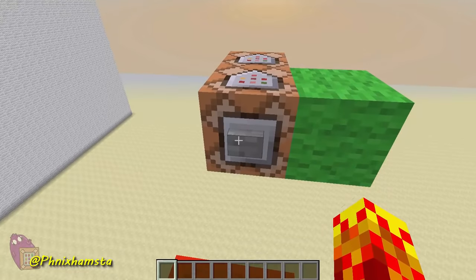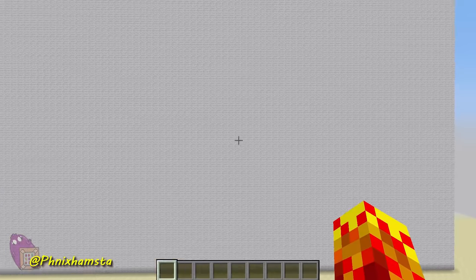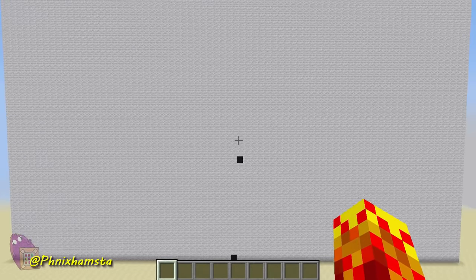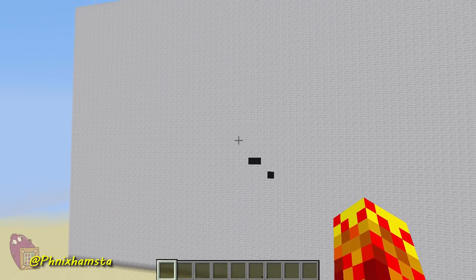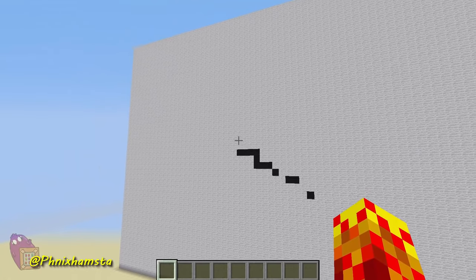I don't go on those multiplayer servers, I just work on Pokemon. What I need to do is press this button, that's going to start the whole process. Now as you can see, it's already started. What you need to do is press Shift, and the armor stands will basically draw the pattern for you, depending on where you look.